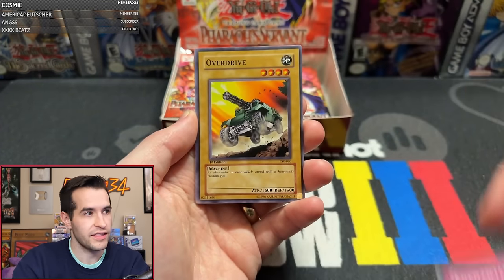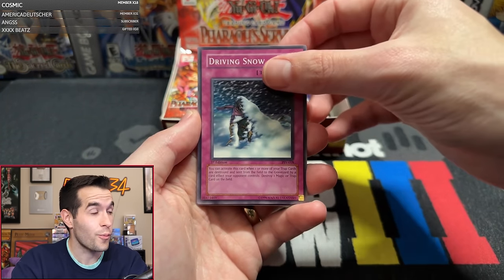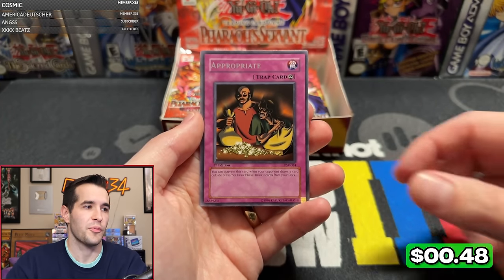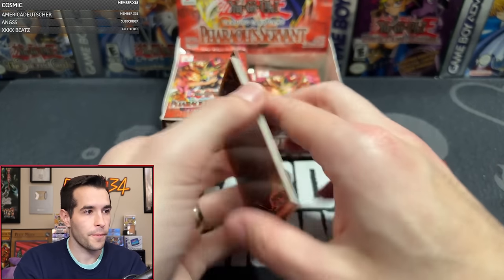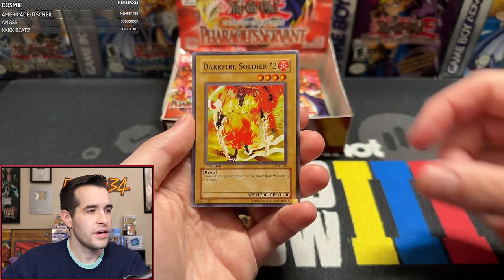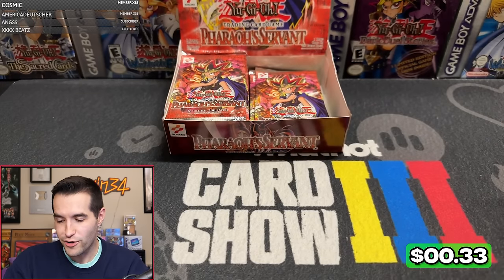Seven Completed. Enchanted Javelin — let's get that Oni Tank Ruxin 34. Overdrive. Solemn Wishes. Driving Snow. Harpy's Brother. Reign of Mercy. Type Zero Magic Crusher. And finally... Appropriate. No Oni Tank Ruxin 34. Cold Wave, Gamble, Cyber Falcon, Shadow of Eyes — can we get that Jinzo? World Suppression, Burning Land, Bite Shoes, Darkfire Soldier number two. And Shift. Another rare. It's rare central — that's two foils total, and it slowed down after Gear Freed.